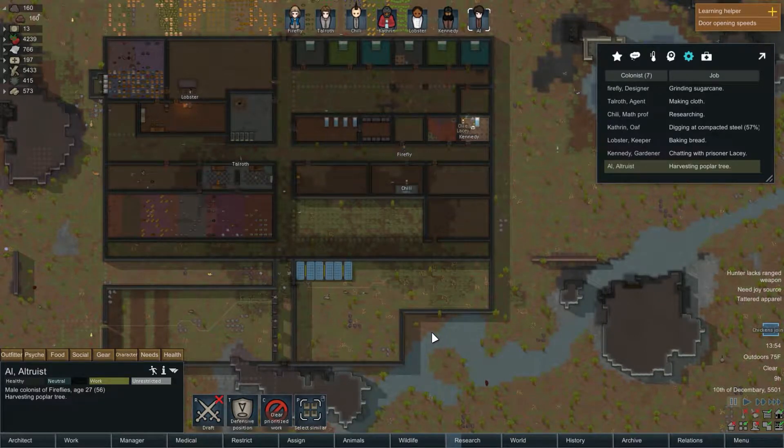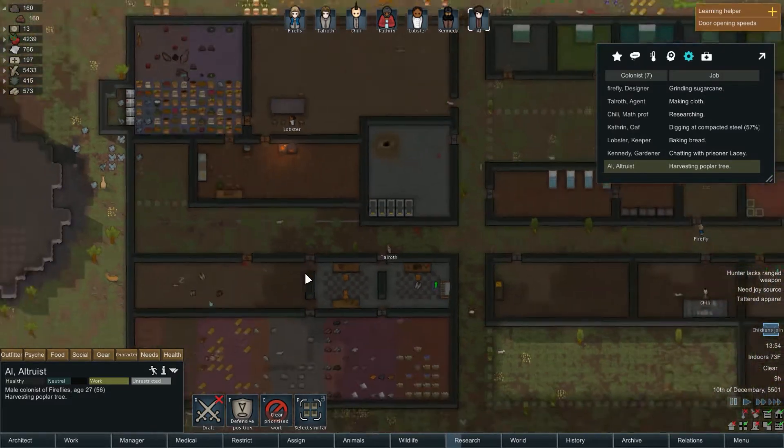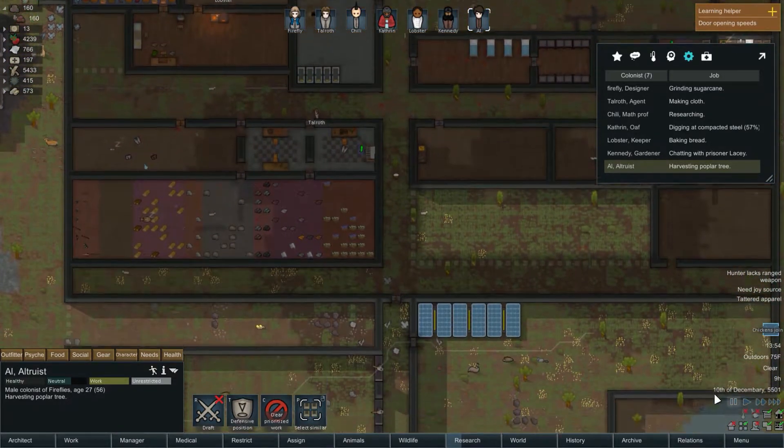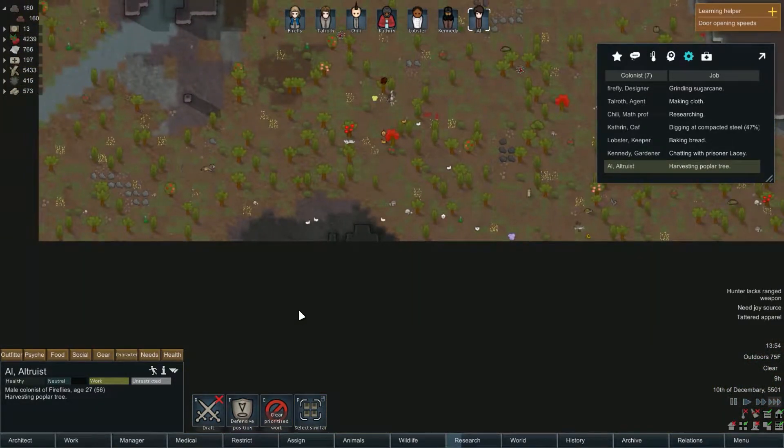Hey peeps and welcome back to a brand new episode of RimWorld, the Lost YouTuber series. So we've had a couple things happen. We had a thing explode so our power switch is a little iffy, and we had a bunch of chickens join, so let's jump to location quite a few.